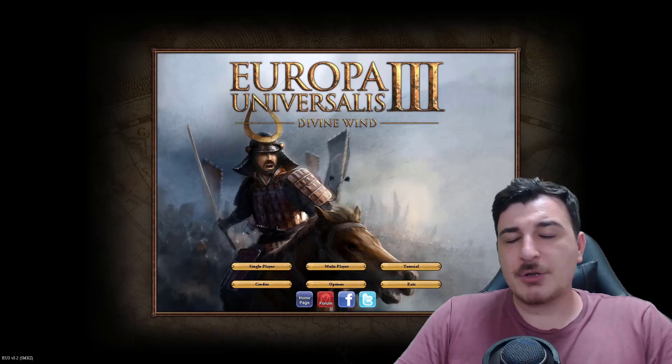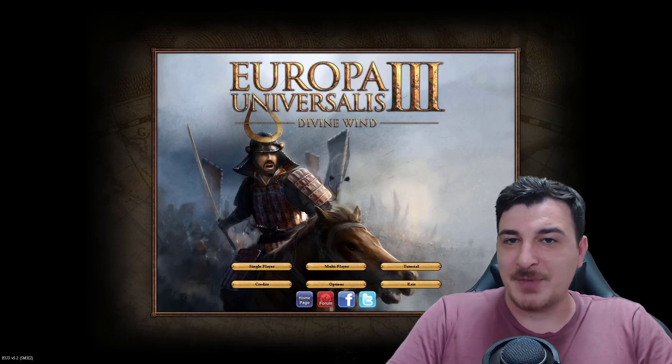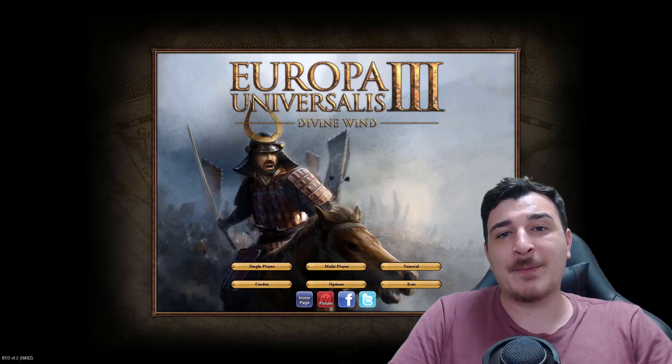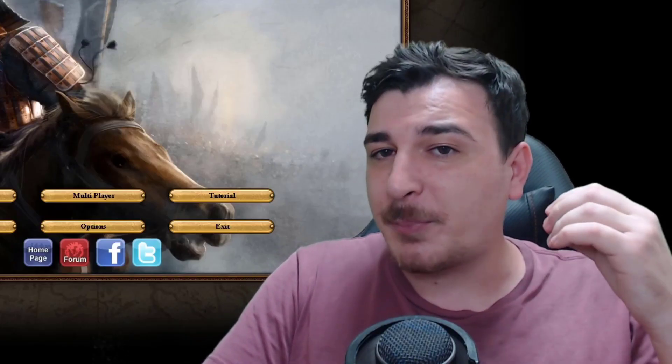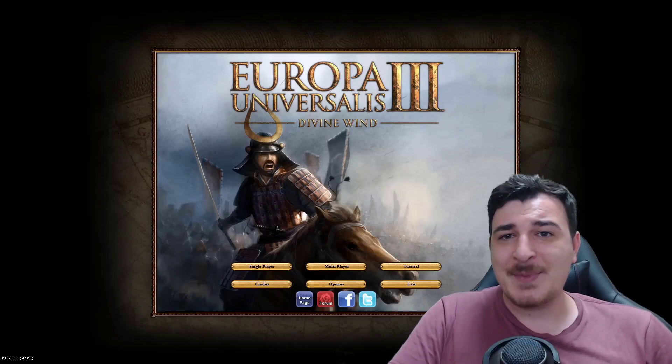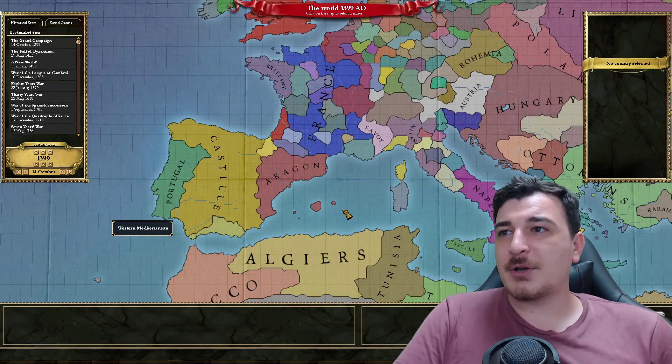When Paradox Interactive made the decision of making EU4, what they essentially did is they basically updated the graphics of EU3, came up with a much better map layout, and a few new ideas like the mana system that did not exist in EU3. However, there's a lot of amazing things that EU3 had which EU4 does not. So today we're gonna be going back in time and playing some EU3, to see what made this game such an amazing grand strategy game, and what features from EU3 we could perhaps adapt to EU4, or maybe see in EU5, since it definitely has a lot of mechanics that are way better than they are in EU4.